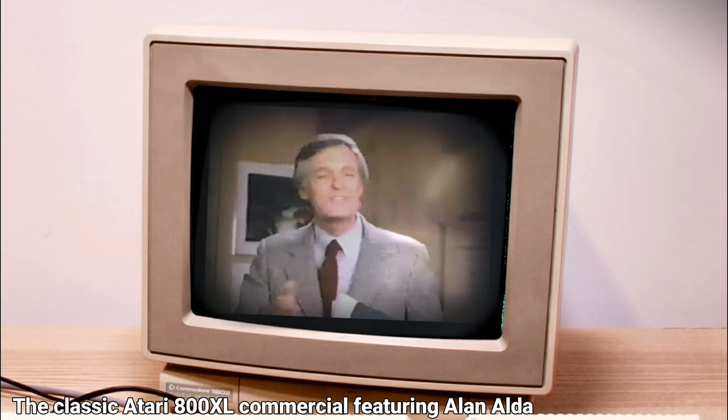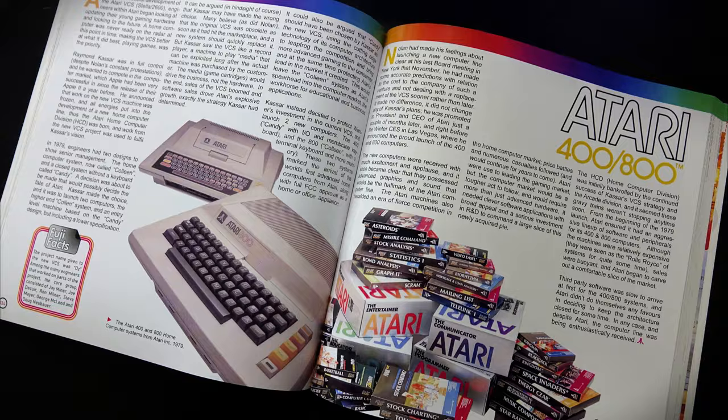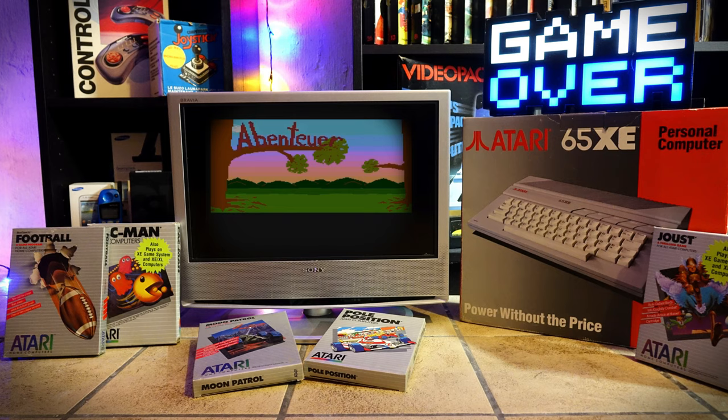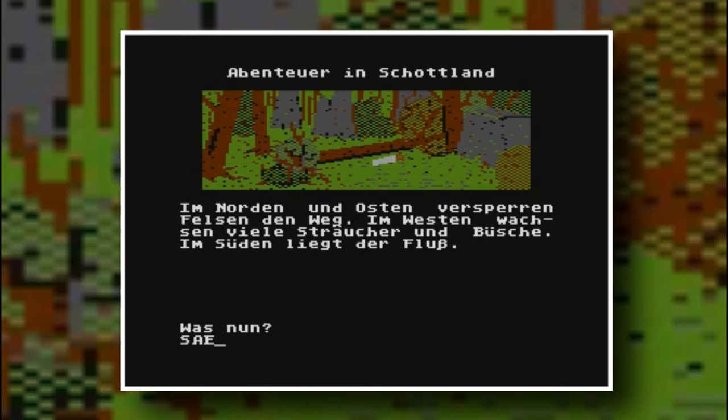Soon he learned that BASIC was way too slow, so he dived into machine language for the 8-bit 6502 processor. As he had no assembler software, he simply typed the 8-bit numbers of the CPU commands as long lists of data. By 1985, he had written two games for the system: the first being Busenspiel, a stock exchange emulator, and the second an adventure game called Abenteuer in Scotland.